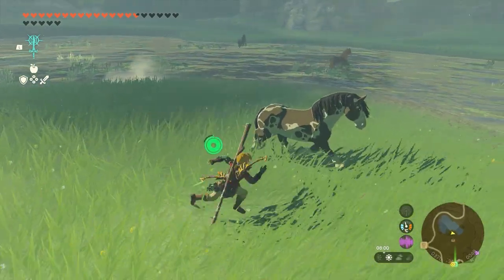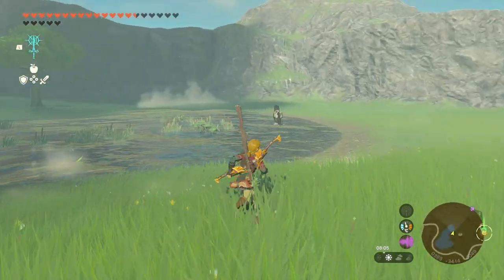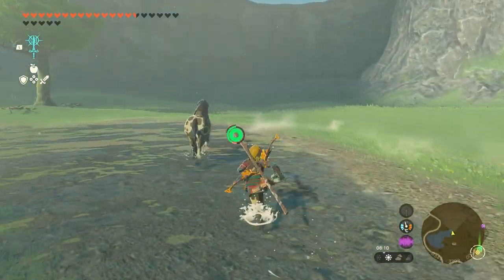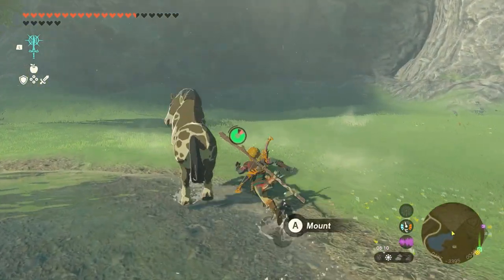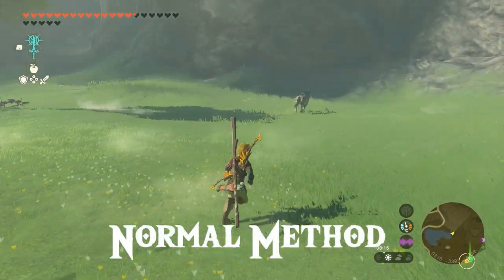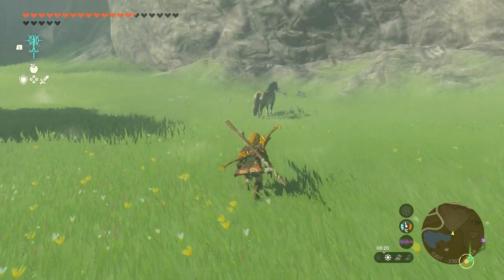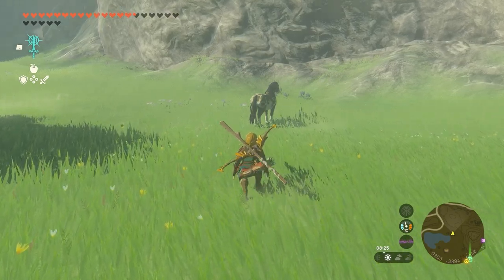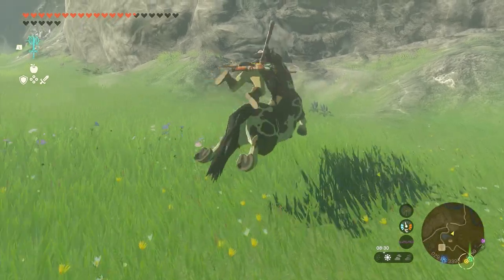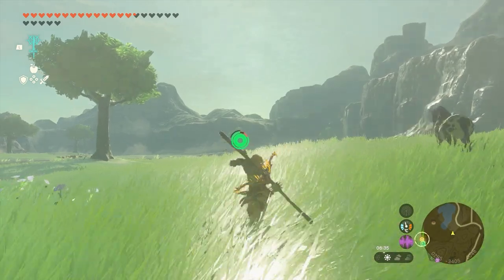When you try catching a horse it can be quite difficult, because when you run up to a horse it will definitely run away because it's scared. And when you get too close, well you get kicked. The normal method to catch a horse is just to crouch and to sneak onto the horse. When you close mount it, use your L button to soothe it. That's the normal method.